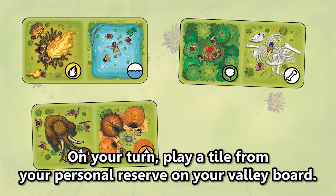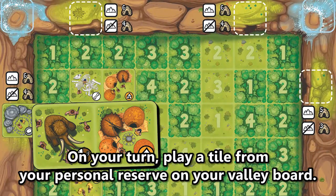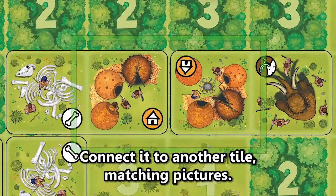On your turn, play a tile from your personal reserve on your valley board. Connect it to another tile, matching pictures.